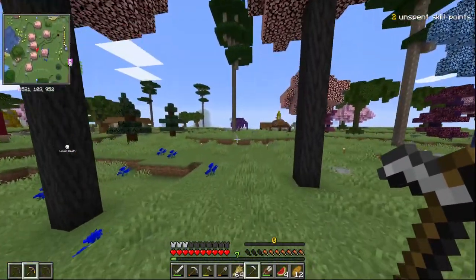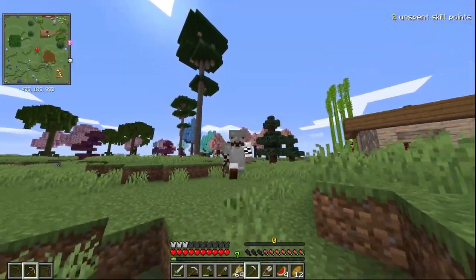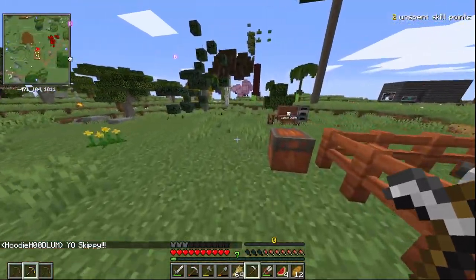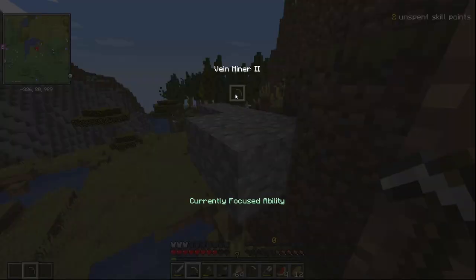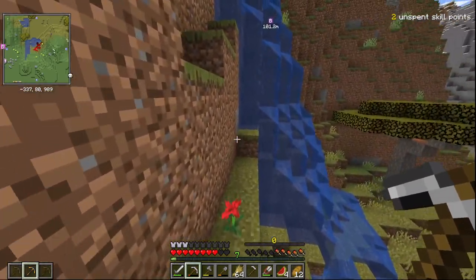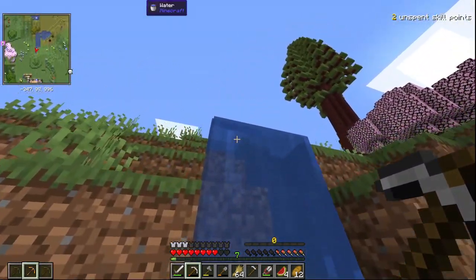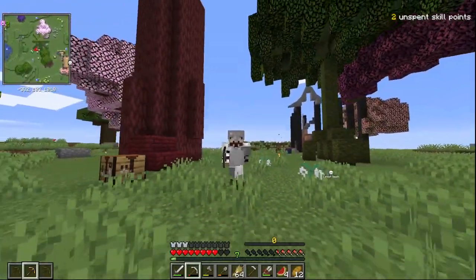The next thing I want to show you is Vein Miner — my favourite thing. If you've seen my Better Minecraft series I use it all the time. Get your pickaxe out and hold G — if you hold Alt I can show you the selection screen. At the moment I've only got Vein Miner 2, but if you had others you'd be able to select them here. Hold G which is the action button by default, and then if I mine that one it mines all of them. On Better Minecraft you hold Shift if you don't want to do it, whereas here you hold G when you do want to do it.